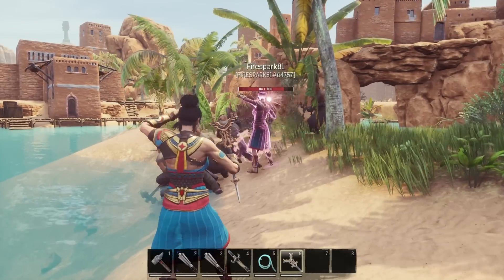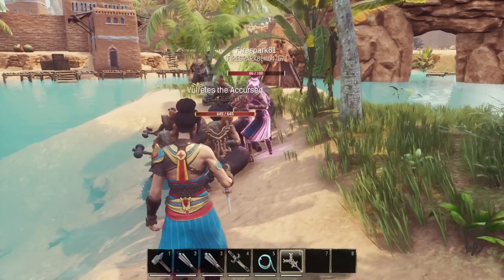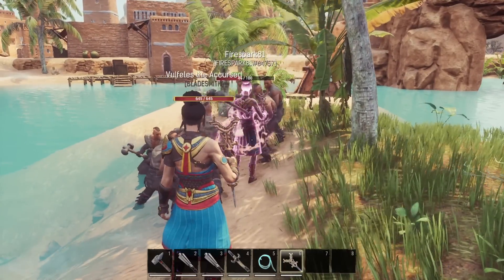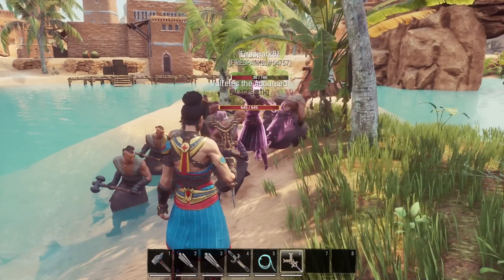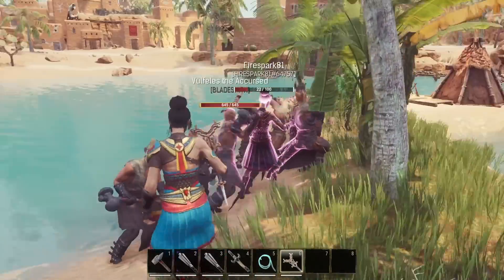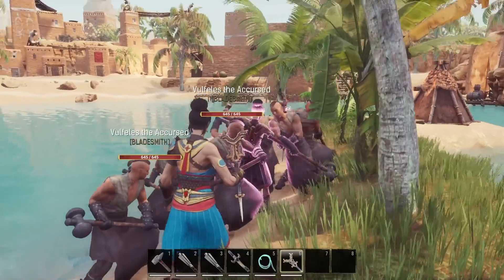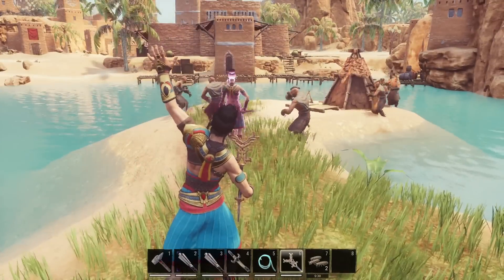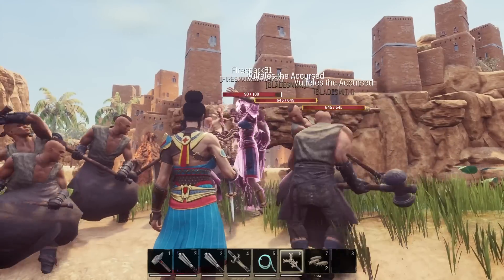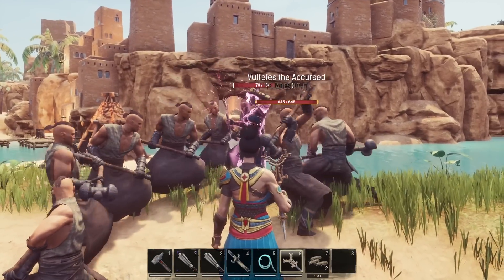The first big nerf is that Mirror Image Illusions are now damaged by enemy attacks and will disappear upon reaching 0 HP. In the current version they just have a time limit and last until it's over, but now they will take damage and die. As you can see they only have 100 HP, and while they do appear to have a decent amount of armor, they still don't last nearly as long.